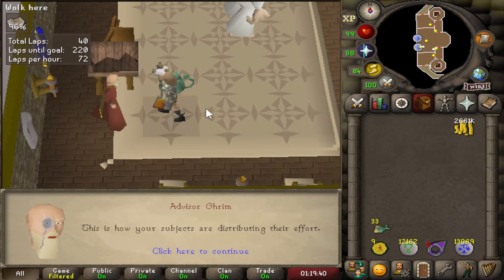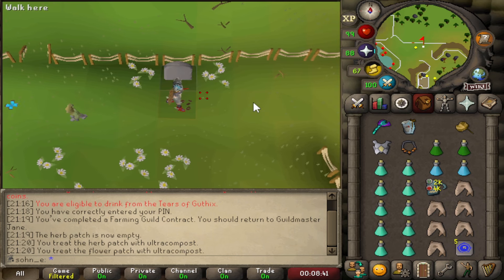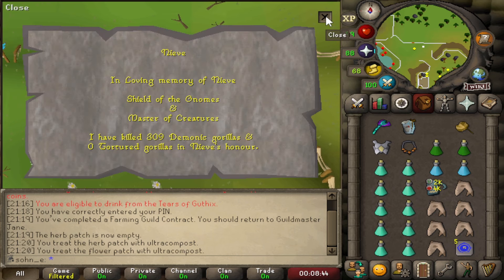Could have been better, but that's pretty good. Over by here near Lumbridge, we can read the gravestone. Here lies Nave, and we've killed 309 demonic gorillas so far.